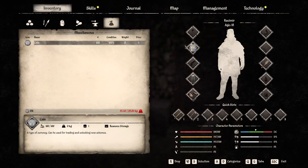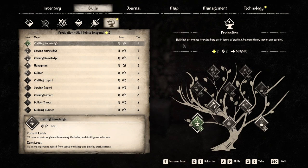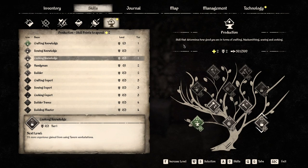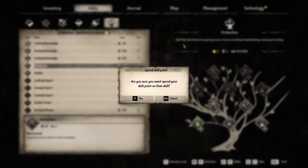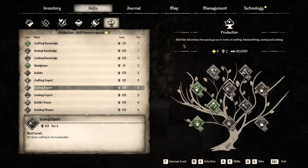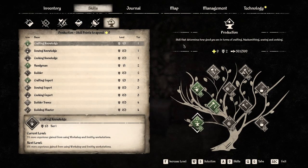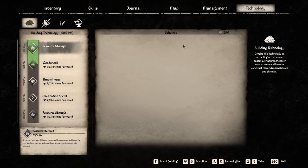When we wake at the beginning of summer, the notifications for crafting skill upgrades and quest completion pop up. Upgrading houses reduces the damage taken over time and the need for firewood, and we once again choose to improve our smithing-type skills. It pays to specialise because of skill synergies, and metal goods fetch high prices.